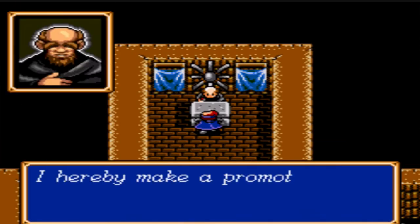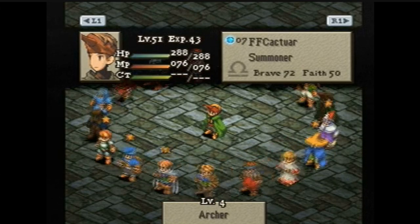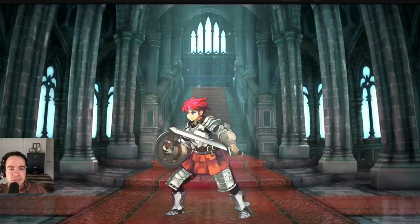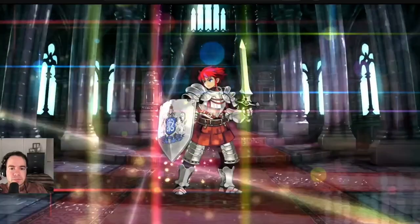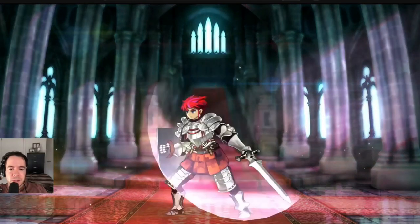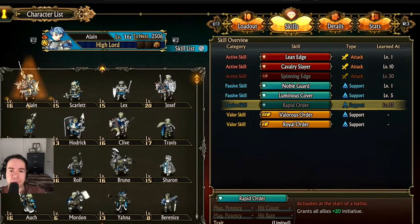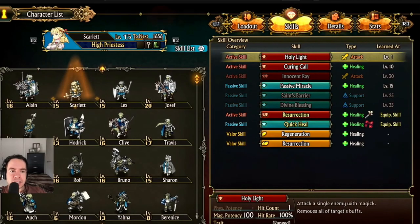In some games, there is typically an optimal time in your character's progression that you'd want to wait for until you promote. So what is Unicorn Overlord like? Well, I've got some good news for you. There seems to be no downside to promoting your units as soon as possible. Your experience gain remains the same and since stat growths are static in this game, you'll simply have more stats for your level compared to a lower tier unit of the same level.